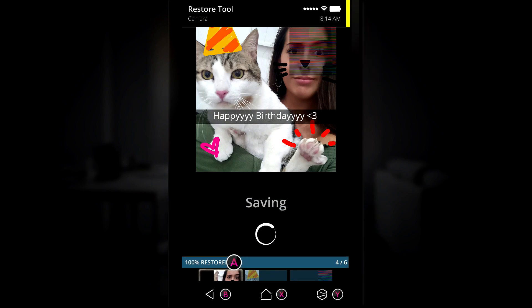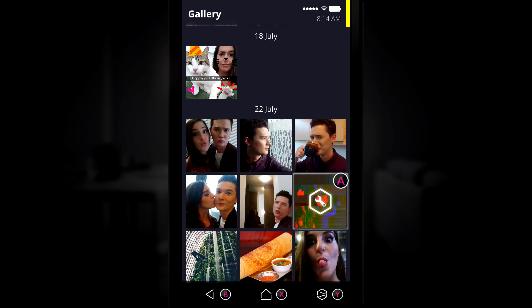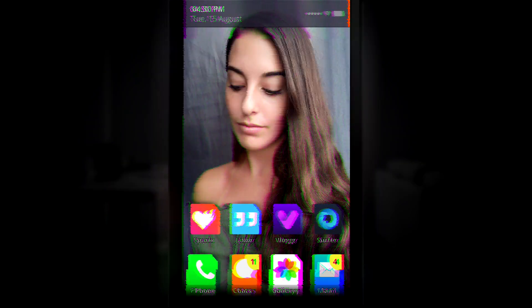You should have a total of four photos in the starting camera roll: the gym selfie, the photo with Ashley, the photo with the cat, and then the photo with Greg. Once you have all four of those, just make sure you finish up Act 1.